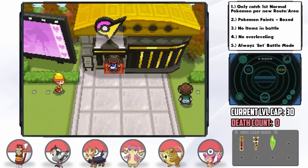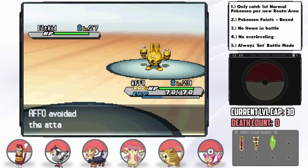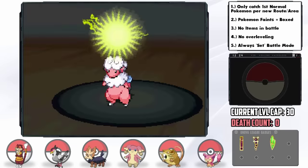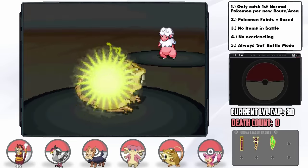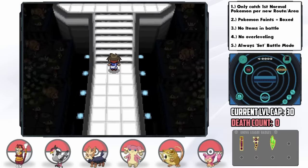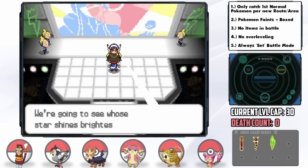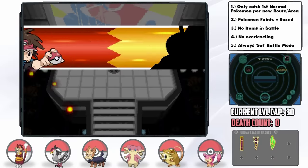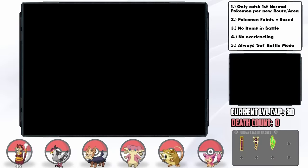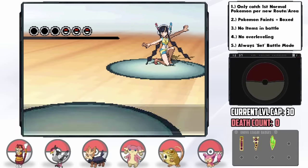The Nimbasa Gym is upon us. I hooked Affo up with the Dig and Soft Sand combo, which I thought would ravage all the trainers, but it turns out he's outsped by even Emolga due to his minus speed nature — we need speed EVs real bad. This resulted in some close calls due to paralysis, but we made it through. I had thought about going back for the Eviolite, but all our Pokemon are going to be fully evolved shortly. The 4th Gym Leader is Elesa, the Electric Trainer — one of the most terrifying Gym Leaders.